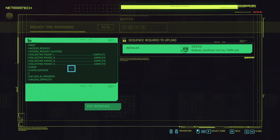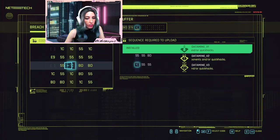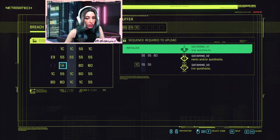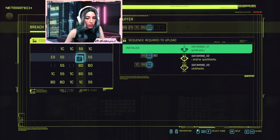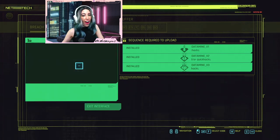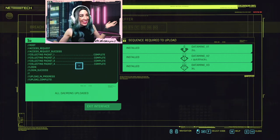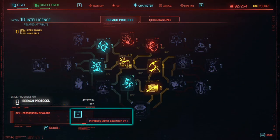As you progress through the game, the code matrix will increase and sequences will become more complicated. This is why additional buffer slots really come in handy — more buffer slots equal more chances at getting all three sequences and more daemons unlocked, meaning more Euro Dollars. You'll start with four buffer slots, but you can get additional slots by upgrading your Cyber Deck at a Ripper Doc. You can also craft your own or unlock additional slots by leveling, but keep in mind you'll need to wait until crafting level 19 in Breach Protocol.